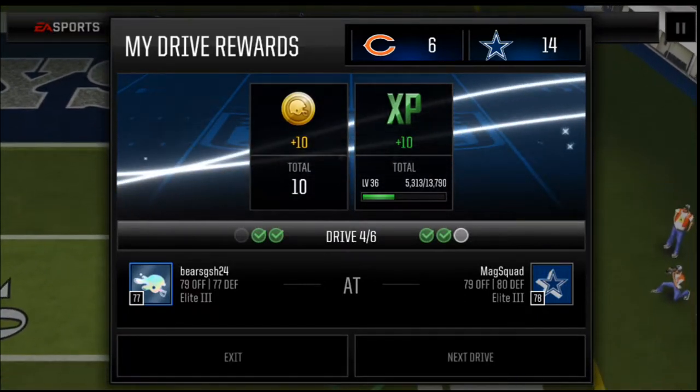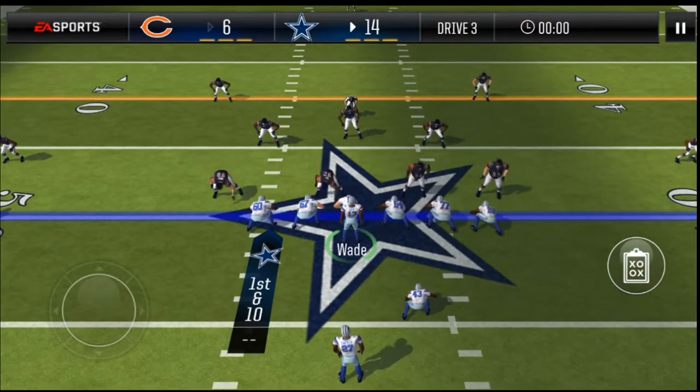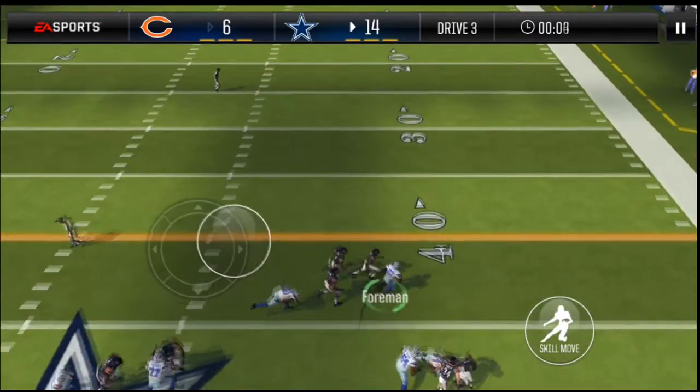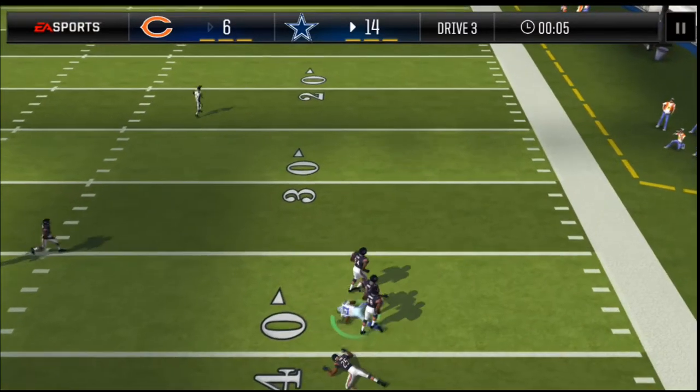Looks like I'm almost guaranteed to win if I score. Let's just get the score. Dante Freeman - 72 overall running back, costs about 4K. Ooh, that was a good run.